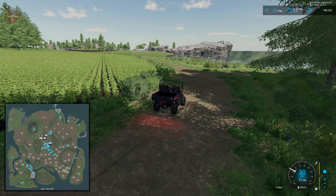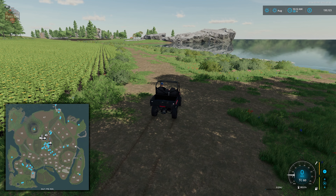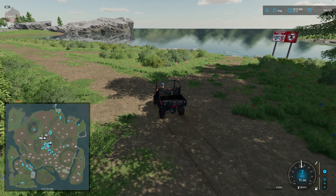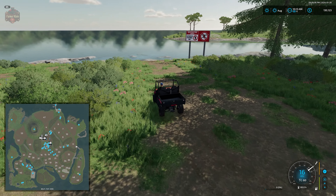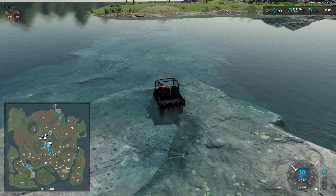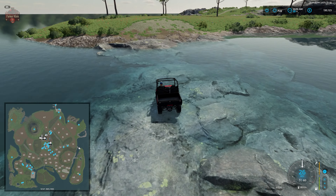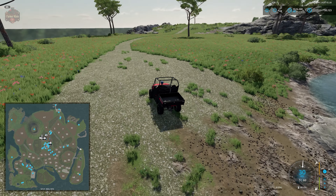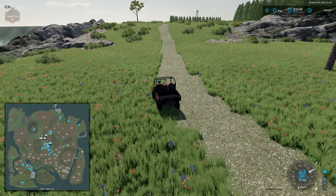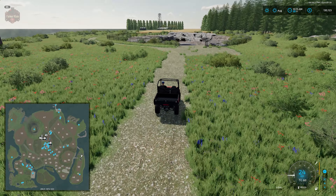From here we can go one of two ways: left takes us counterclockwise around the map to the north and to the port, or we can go right over the little land bridge to the island area with the airport landing strip. The only thing really over there is a silo off in the distance.